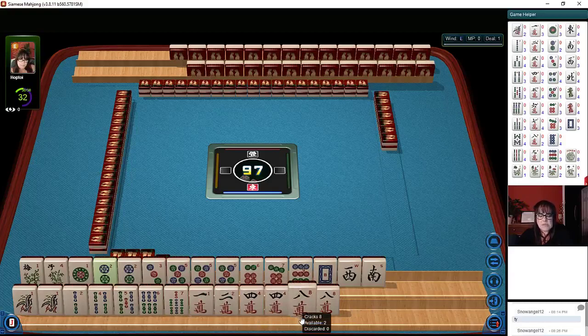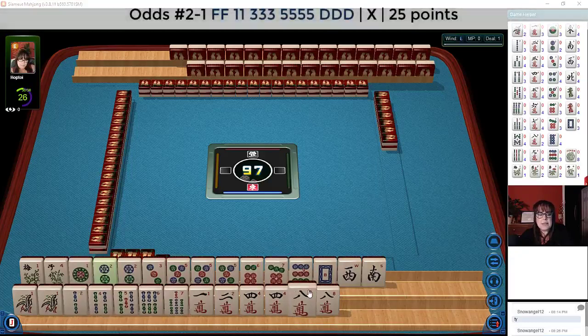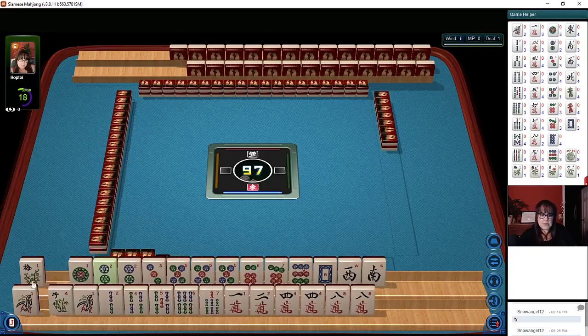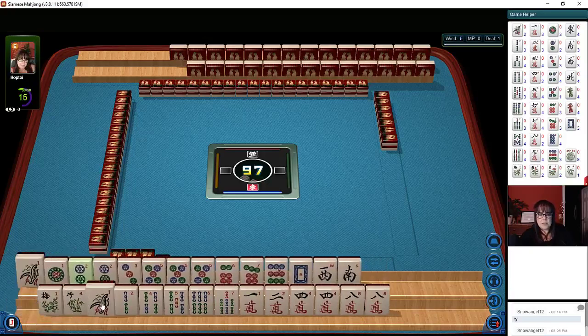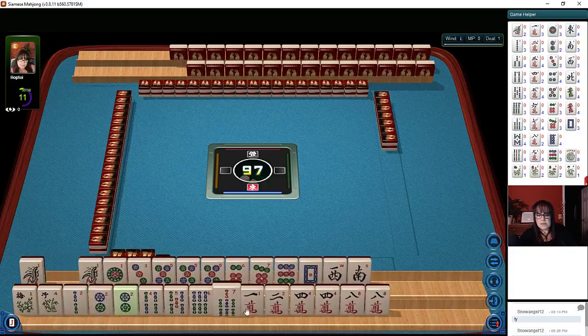I think we could maybe do a two-four-six-eight hand, maybe even a pair hand. And then how about a one-three-five dragon hand? Now we're going to need flowers if we do that, so let's dedicate the flowers to the pair hand first and see what it looks like if we get all our evens together.